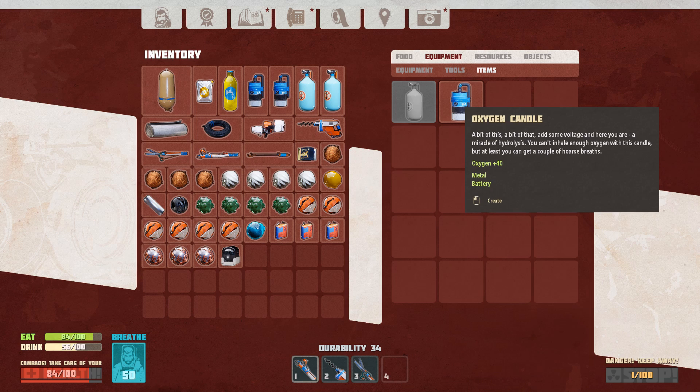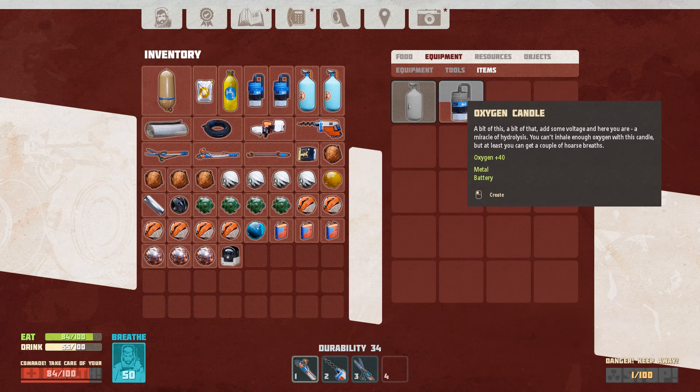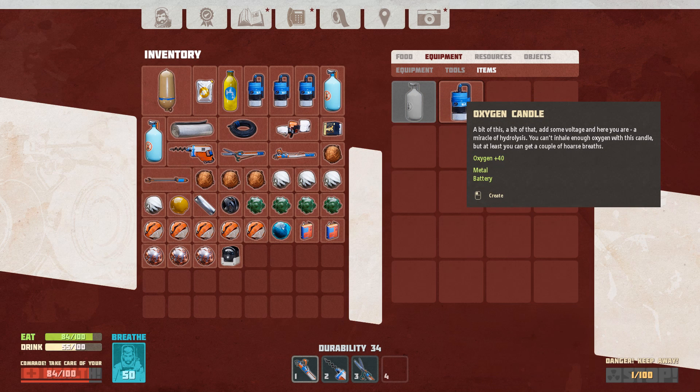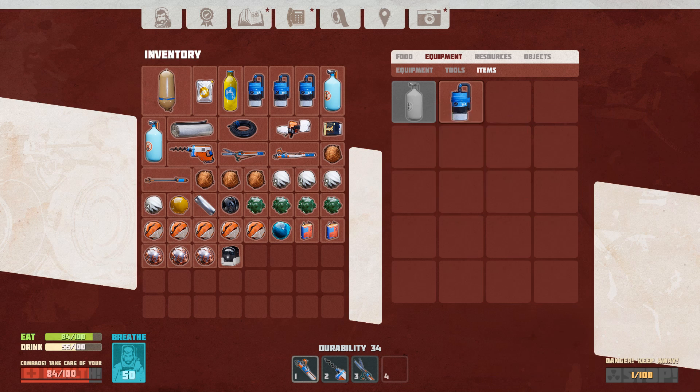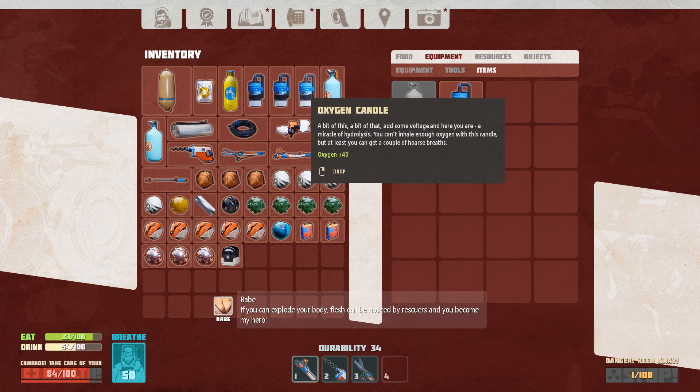I still haven't figured out that I'm actually supposed to equip the oxygen balloon - it extends my main breathing oxygen supply up to 75 seconds. I also haven't figured out that I'm supposed to equip the flashlight either. I've actually built the flashlight - it's there in the bottom slot of my inventory.